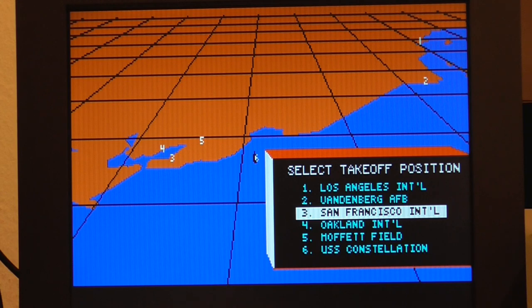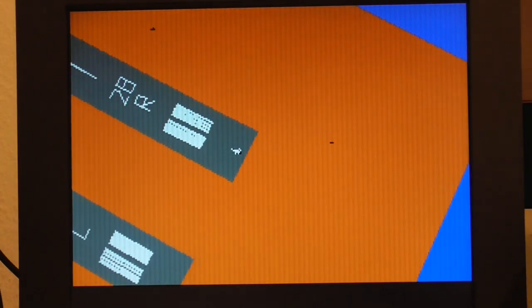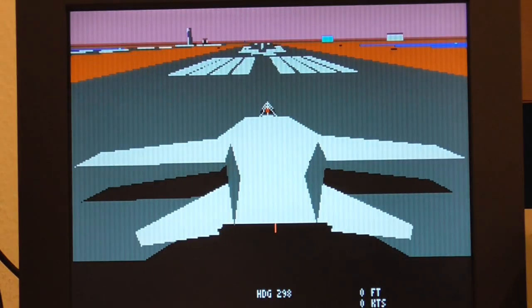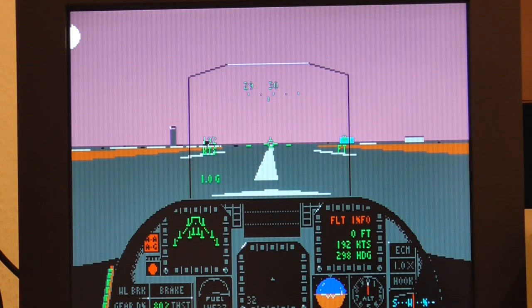The FA-18 Interceptor game doesn't exist per se on the PC, but there is Jet Fighter: The Adventure, which is actually a rewrite of the Amiga game for PC. I'm going to do a free flight mode since the demo doesn't exist in this version. We're taking off from San Francisco International Airport — the same airport used in FA-18 Interceptor. It took a little while to work out how to get started: first you take the brake off with the B key, then select a number on the keyboard above the letters to change thrust, setting it to at least 80% to be able to fly.